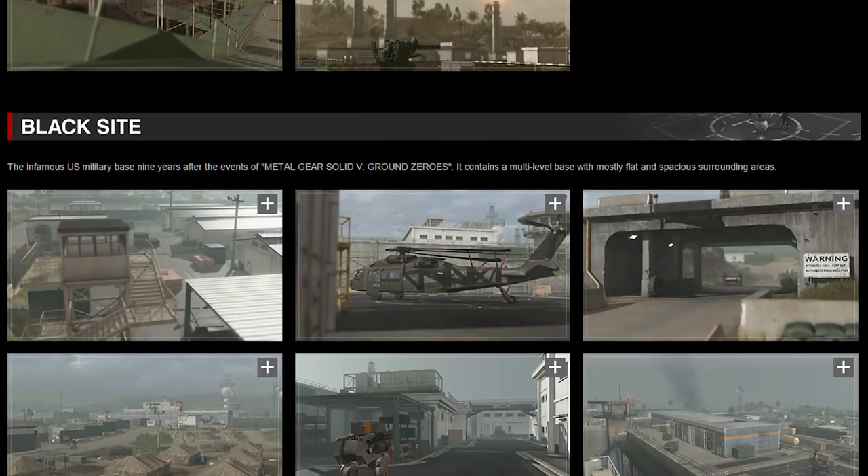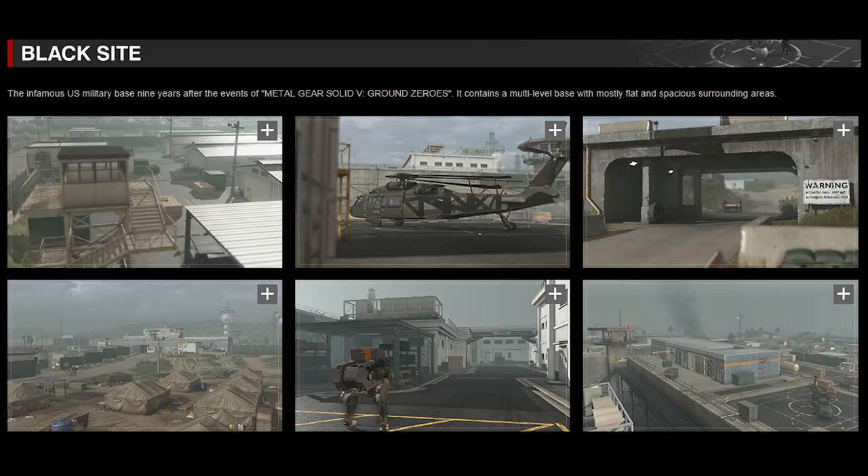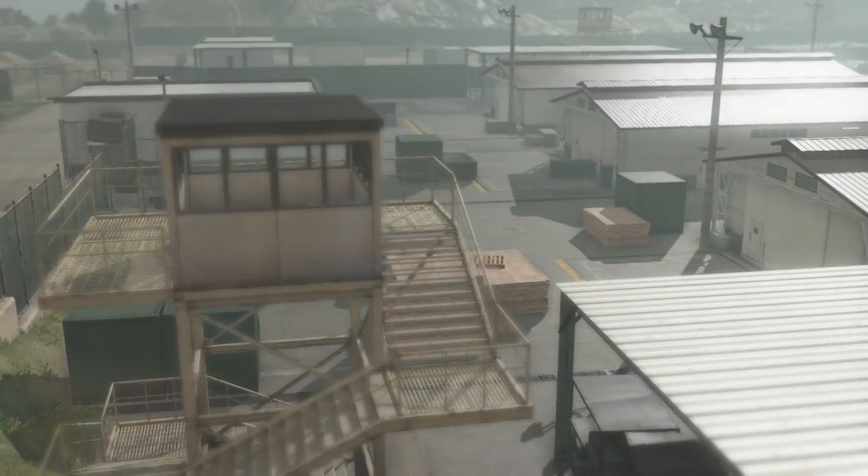Last but not least, we have Blackside, which is Camp Omega 9 years later. So it looks like we do get to revisit Camp Omega after all, just not in the way we expected. According to the description, it features a multi-level base with mostly flat and spacious surrounding areas. Here are some screenshots of it.